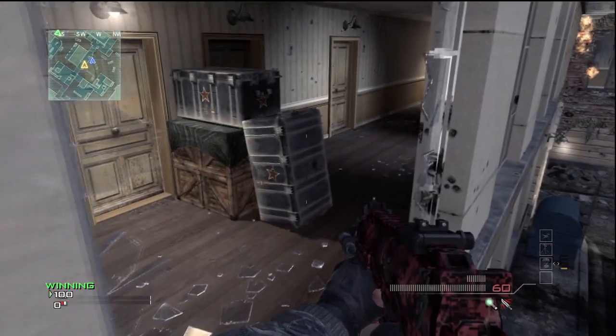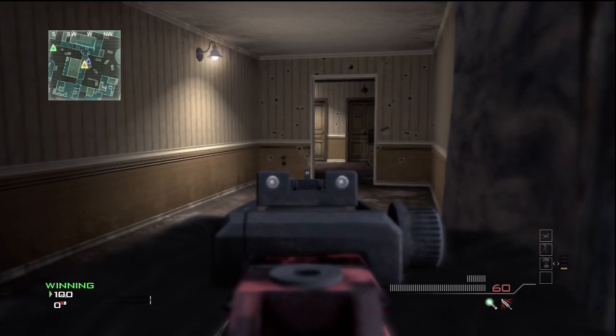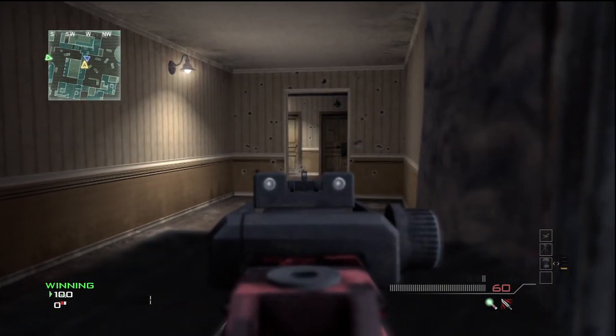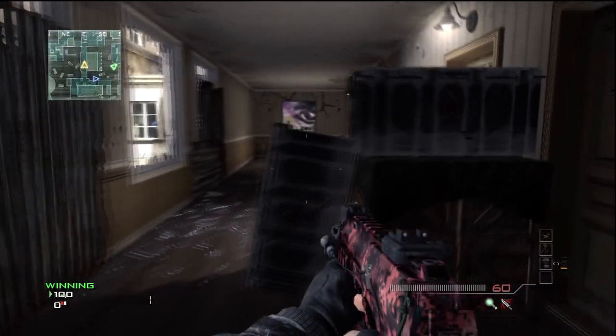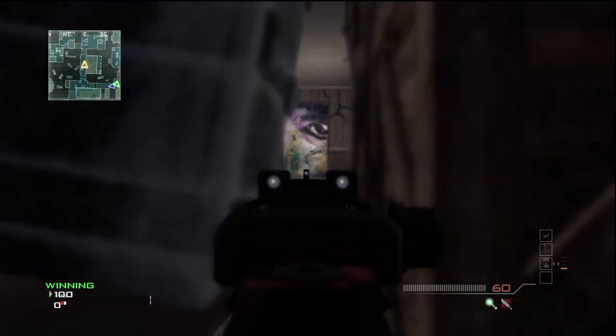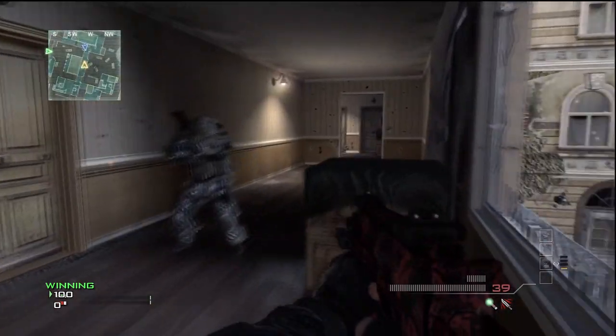Number four is this neat spot over here. All you're going to do is camp in the hallway. You can hide behind these boxes, and if you're looking the other way, you can come over to this spot right here, lay down, and look through these doors. No one can knife you through there and they won't really notice you, so they might just pass through.